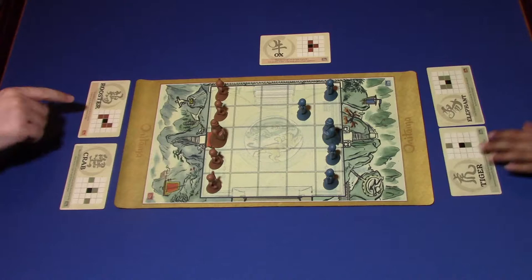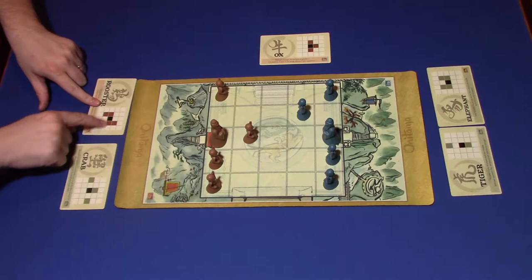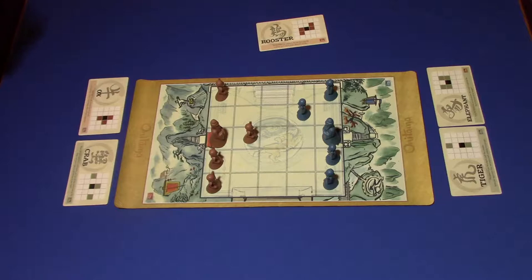I'm going to use my Rooster to move this piece over and up. And of course you're trying to capture the King — the Master. That's how you win. And I've got to figure out what to do. I can move two spaces up, but that's not very wise because he could just capture me.